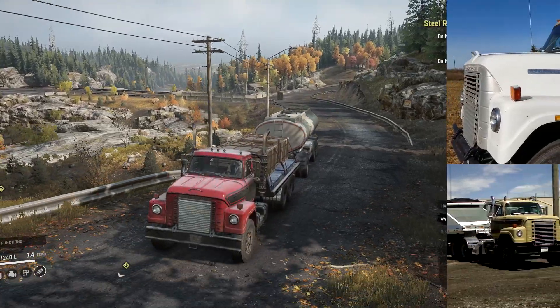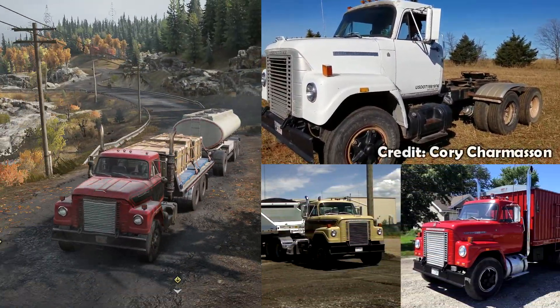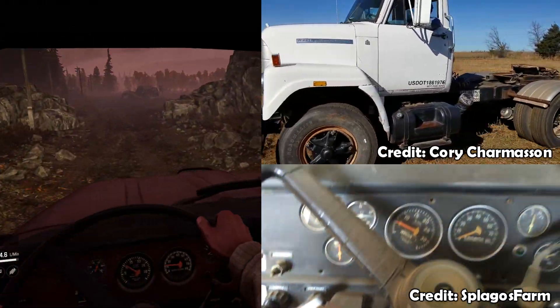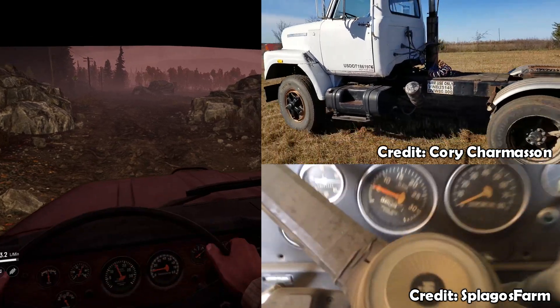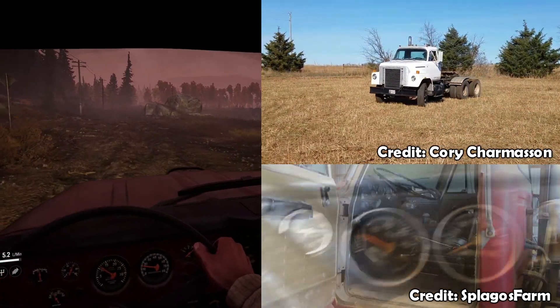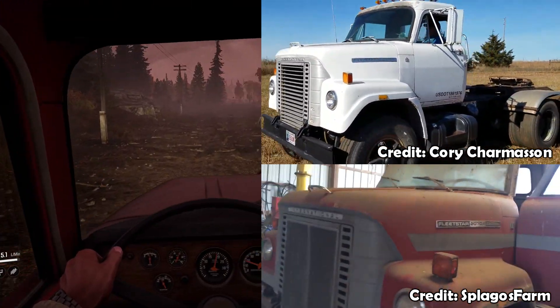The in-game model is based on the 1972 International Fleetstar F2070A, designed to be straightforward trucks and one of the first vocational models to enter the market. These trucks were very reliable, easily fixed and maintained, and offered a low cost heavy duty truck with a small turning radius and great gas mileage.